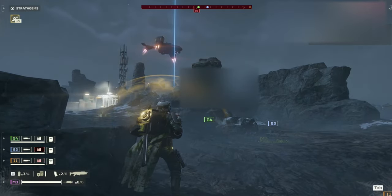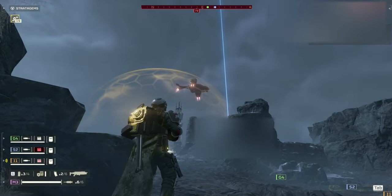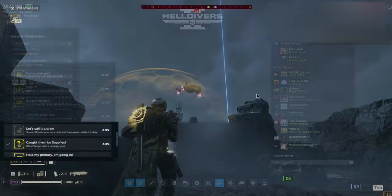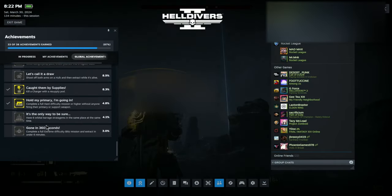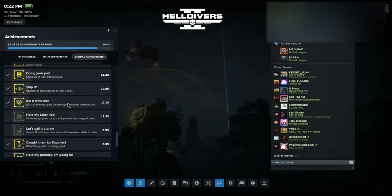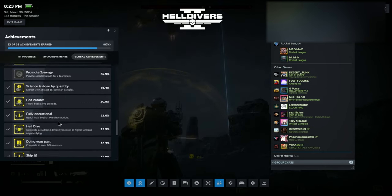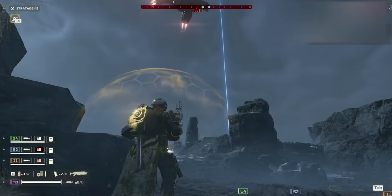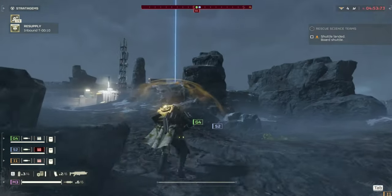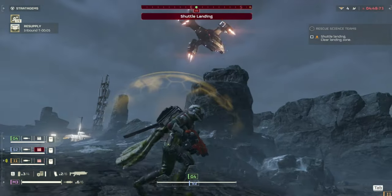Tip 10: Use the power of Pelican 1. Once you call in the extraction, you can move to the edge of the extraction zone until you get to the outside extraction zone warning, then move back into the zone until just before Pelican 1 arrives. If you do it right, Pelican 1 will hover over the landing zone and request Helldivers to get to the extraction zone, all the while firing its 40mm cannons and taking out enemies. This allows you to search for more samples if you haven't found all that you want, while Pelican 1 continues to take out enemies. Return to the extraction zone when you're ready and Pelican 1 will land and you can extract.